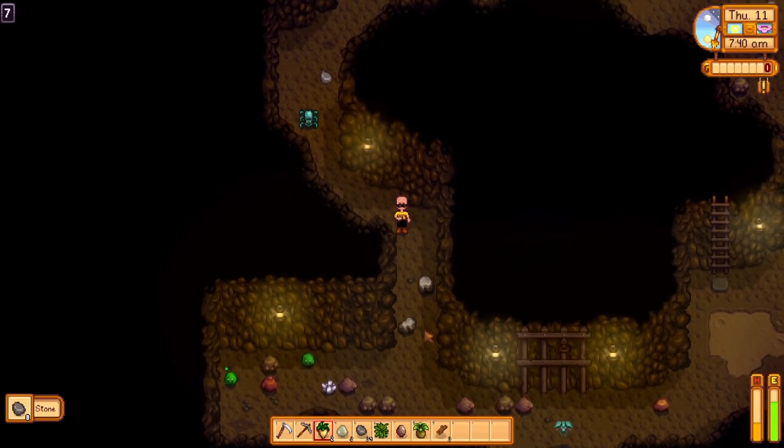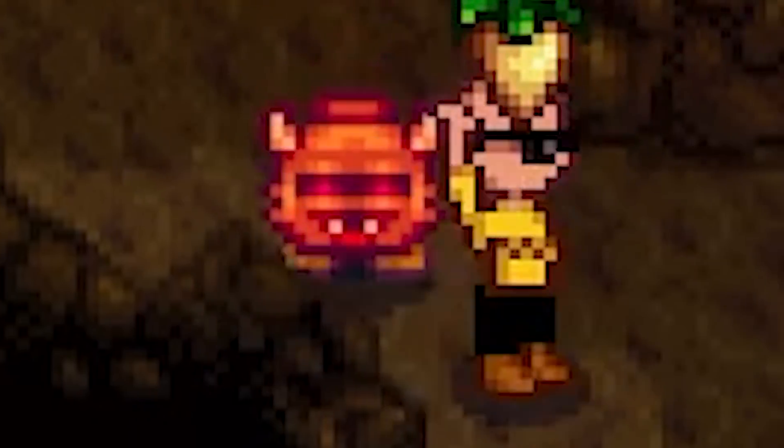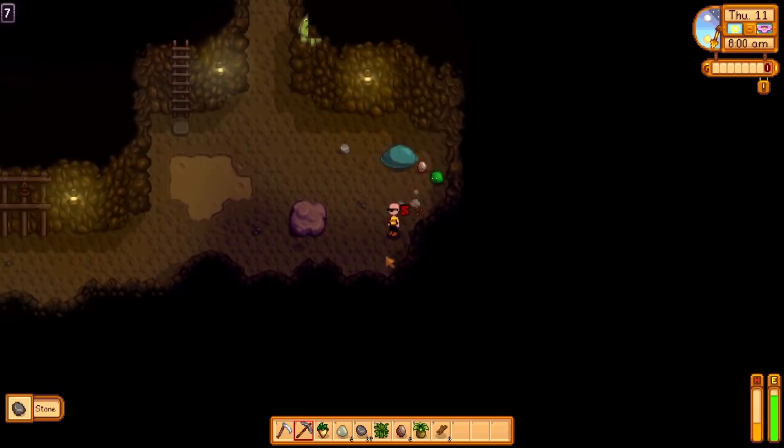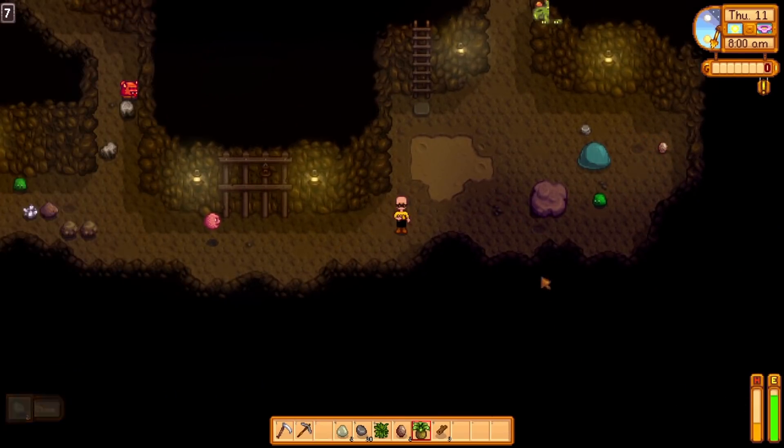We gotta eat. There's just no chance we're gonna make it down without it. Oh boy. Holy smokes, that guy is a lot faster than I remember. Please, where is the ladder? We're down to basically zero health. Bob and weave, bob and weave. Oh my god, make a bomb. No way. We gotta. I know it's a waste, but we gotta.